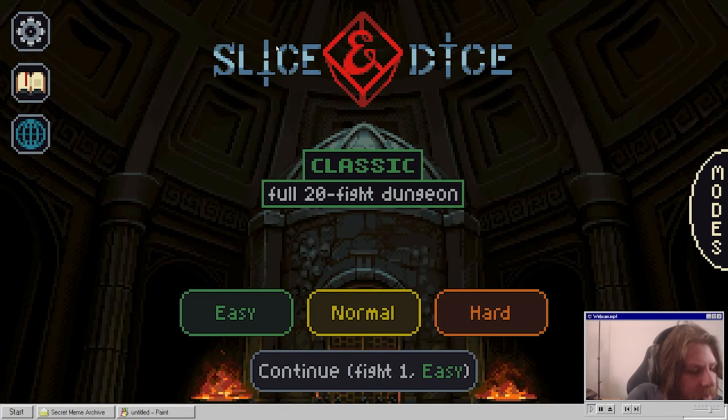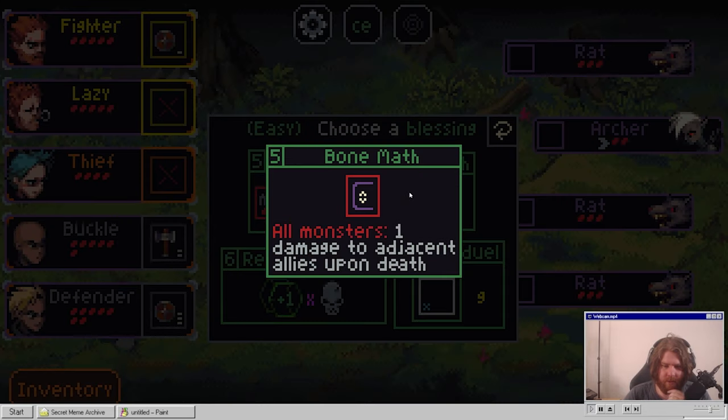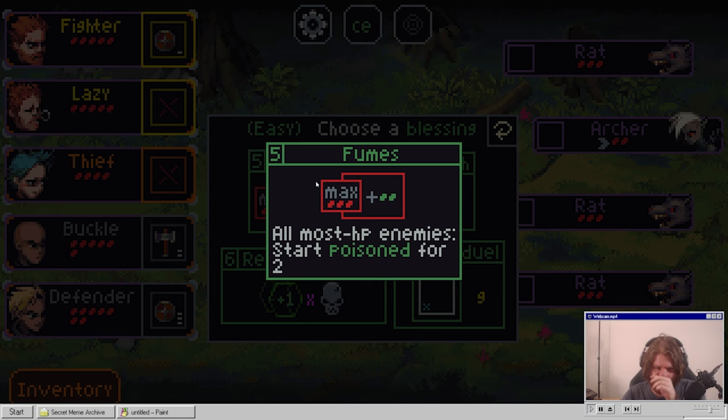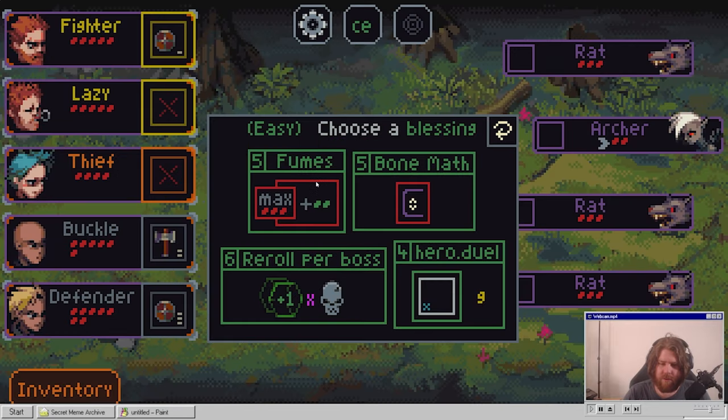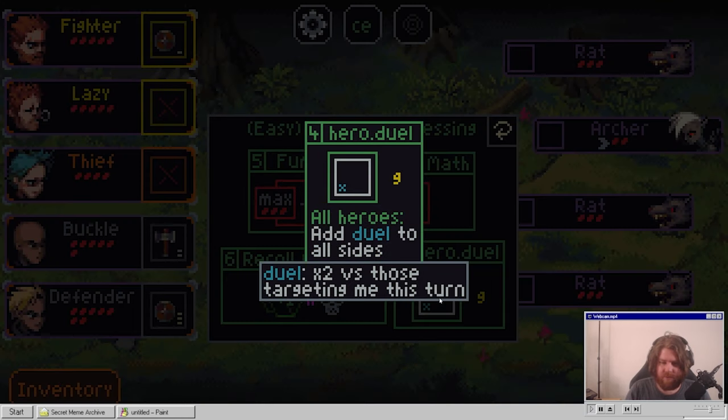Today we will be playing Slice and Dice, so let's get into it. There's a lot on the screen but I'll try to go through it - you can right-click stuff to figure out what things are. So we have Bone Math, old monsters deal one damage to adjacent allies upon death - that's a chain reaction. Post monster, all most-HP enemies start with two pointers. Poisoned. For each defeated boss gain one reroll. All heroes add duel to all sides. Two times X those targeting me this turn.